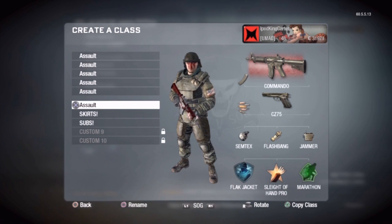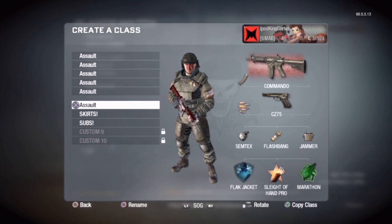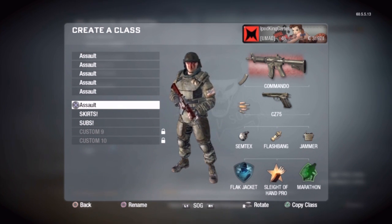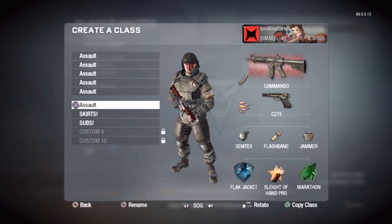The Commando is the last gun that you can get besides the G-11. When I say the Commando, it's a great gun because it has a lot of accuracy. It doesn't have a high fire rate, but if you have Sleight of Hand Pro or even just Sleight of Hand, the reload on this thing is amazing.